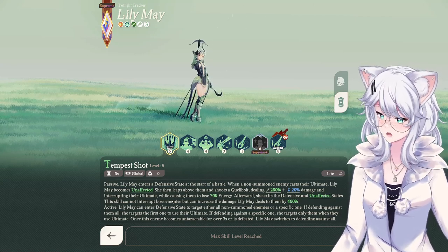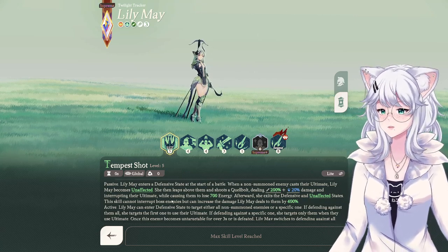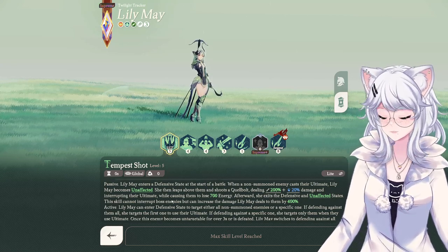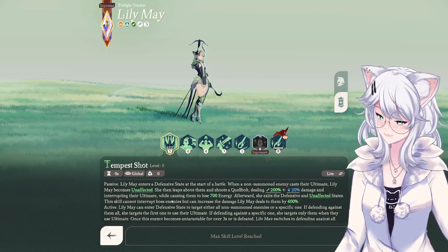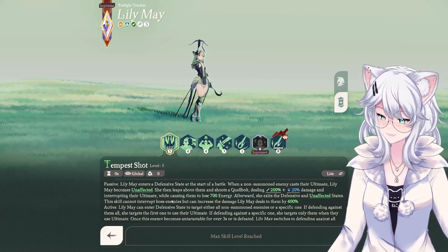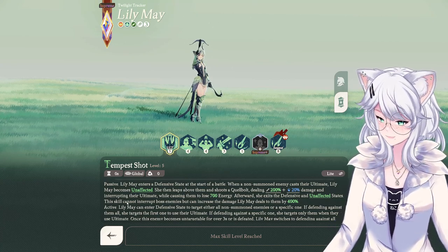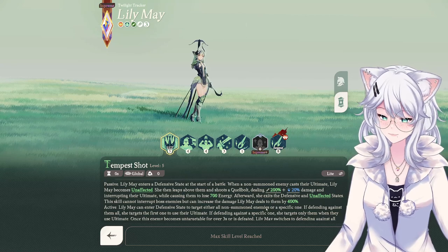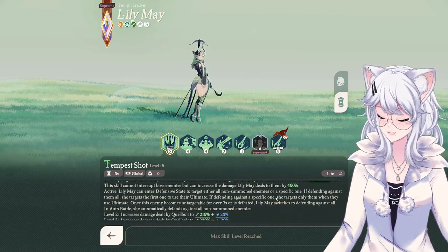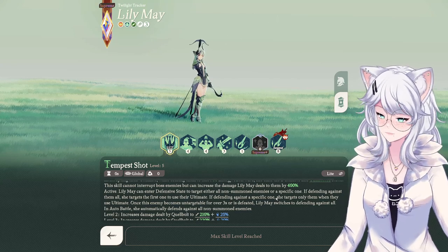She also causes the enemy to lose 700 energy, which is insane. This allows you to counter enemies that get their ultimate fast — like Aarav in PvP — bypassing that, interrupting the ulti, and making them lose energy. It's not just a stun; the ultimate actually doesn't go off. Afterwards she exits her stance. One note: this skill cannot injure boss enemies, but it increases the damage Lilymay deals to them by 400%, making her a very strong option for boss damage in Dream Realms.